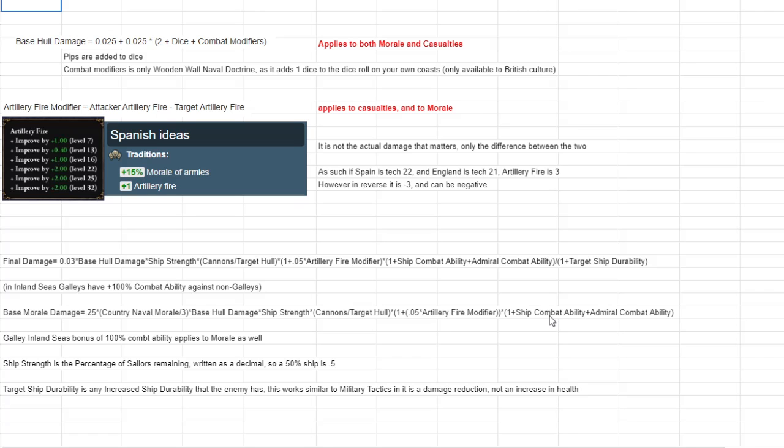Now for the actual equations — not overly complicated math. The first feeder equation is base hull damage: 0.025 + 0.025 × (2 + dice + combat modifiers). Dice is whatever you roll. Combat modifiers are admiral pips, the Wooden Wall doctrine for the British culture group (Scottish, English, Welsh), or Malaya's national idea of plus one to dice rolls off your own coast. Those are the only things that go here, so realistically most of the time it's just 2 + dice.